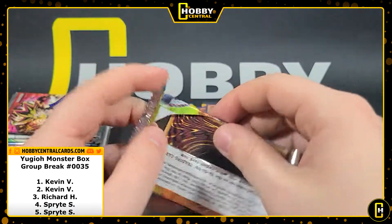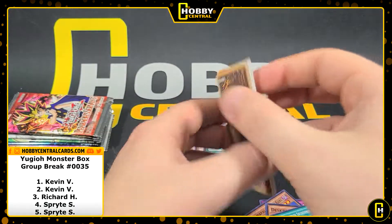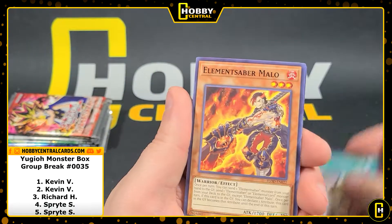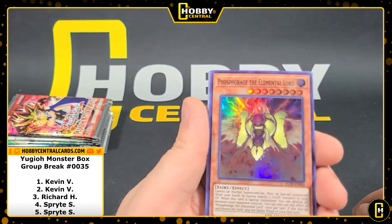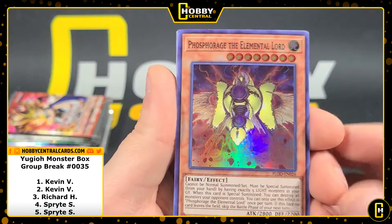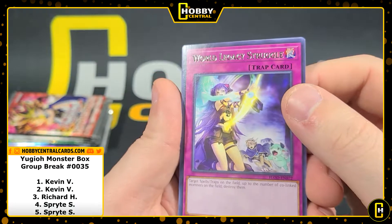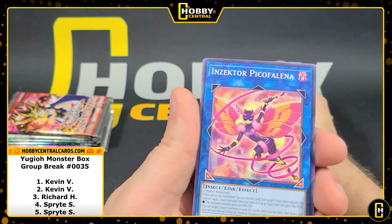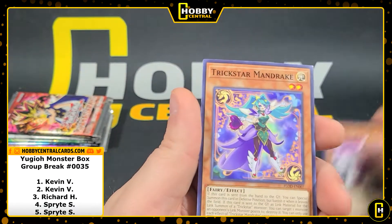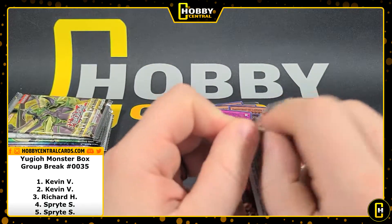All right, our third pack here for Kevin. I apologize again for my lack of Yu-Gi-Oh knowledge — maybe one day I'll be an expert, we'll see. Watch Cat — that guy's cool. Phosphorage the Elemental Lord — come on camera. World's Legacy Struggle — it's got the holographic text so I'll put it over there. Limit Code, and a couple others.